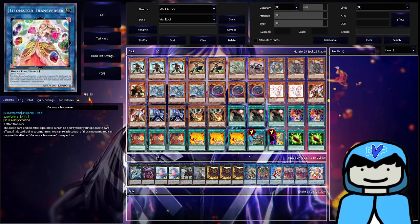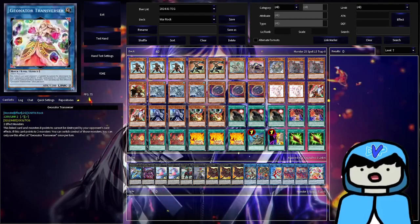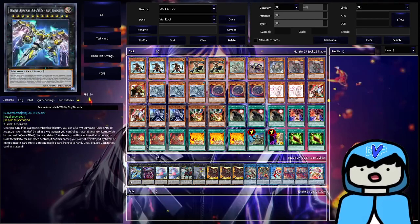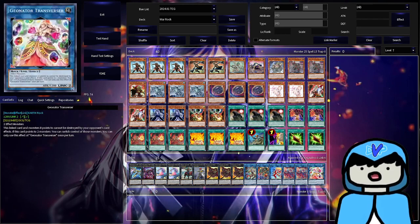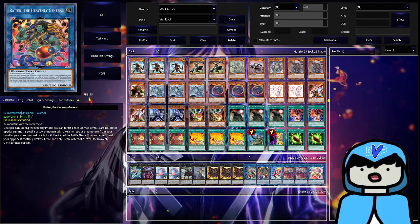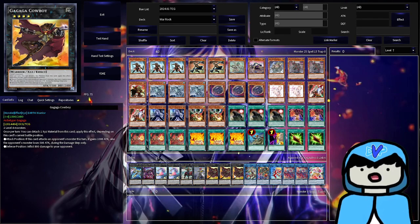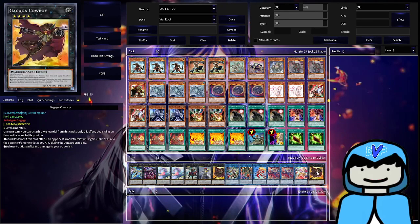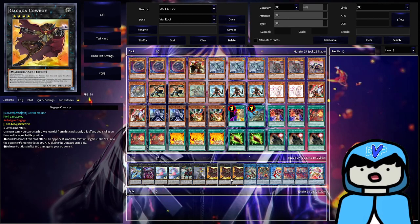The extra deck — honestly about 90% of it is filler, you can play whatever you want. Going right to left: one Geonator Transverser, which has come up maybe once. Double Ferocious Flame Swordsman, Pit Knight Raten which I never really go into. Triple Cowboy is literally just a meme — you don't need to run Cowboy at all, but he's an earth warrior and it's funny.